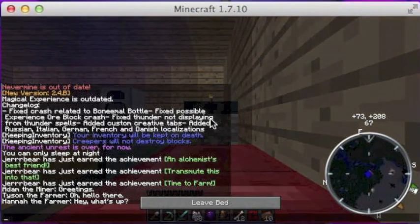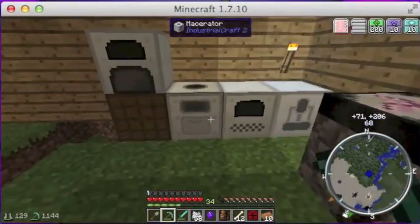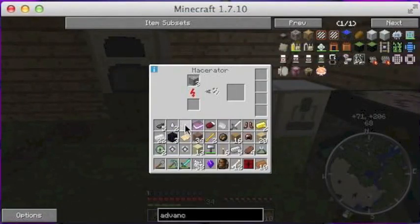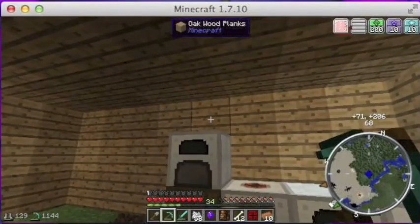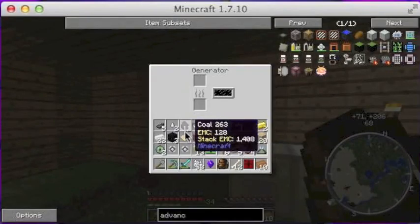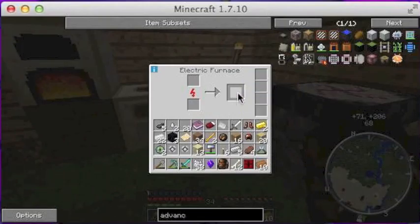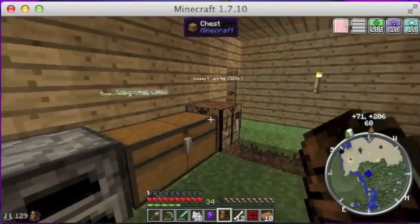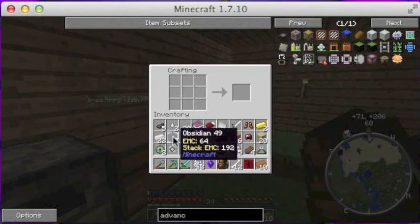That's perfect. We'll just go to sleep. We can put this other tin in our macerator. I hope we still have power — uh-oh, no we don't. We can put our coal in there. We've got plenty of glass.